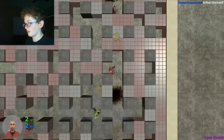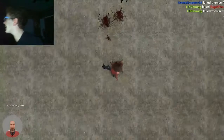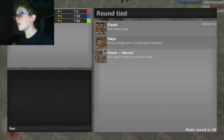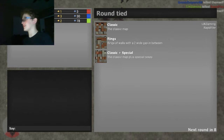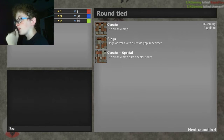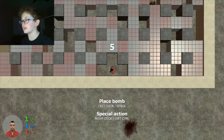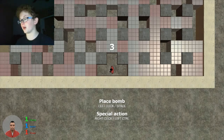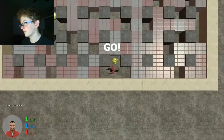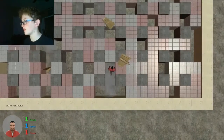If you guys switch colors we would all have our colors. No one even won that one - we both died. I had like two bombs I could have placed, and I did - I placed both of them. And Mason was like, yo, I'm gonna come freak your day up - and that's what happened. Bomb, please don't blow up in my face.